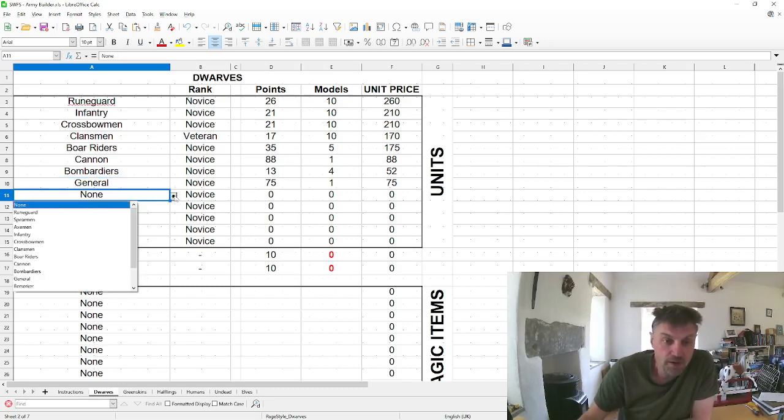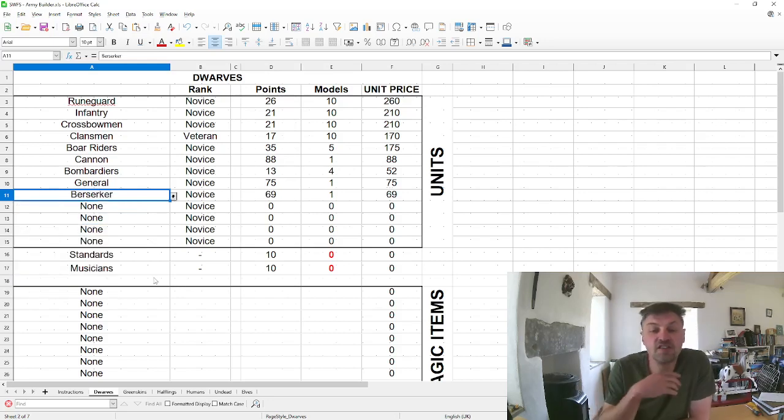The general type can again be novice, seasoned, or veteran. The second wildcard type is the hero. Dwarves have a berserker, greenskins have a crack archer, elves have a march warden, humans have a two-handed swordsman, and so on. These are intended to be one-to-one combatants that are very dangerous.